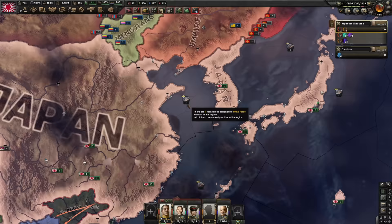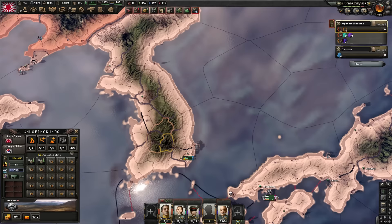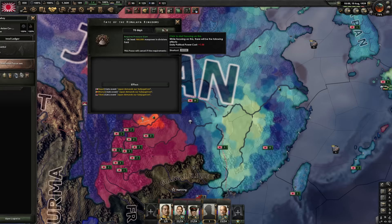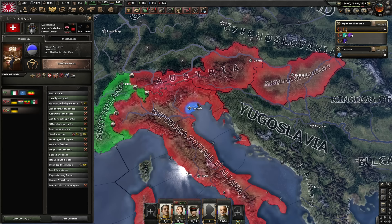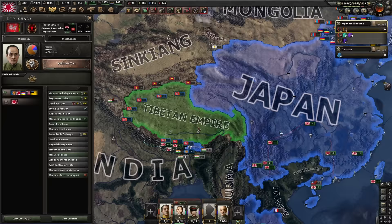This mod adds a lot of new states. In vanilla, there are only two states in Korea; in this mod, there are probably 10. We also don't have cores on Korea, which has been kind of problematic, but it's not the end of the world. We have another cool focus to demand that the Himalayan Kingdom submit to us, so maybe we can avoid some wars there. Switzerland is trying to take over the world like they often do in the new update — they have an alliance with Venice and Ethiopia. Tibet and Bhutan decided to become our puppets, but Nepal resisted so we're going to attack them.